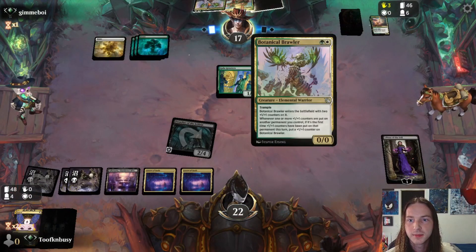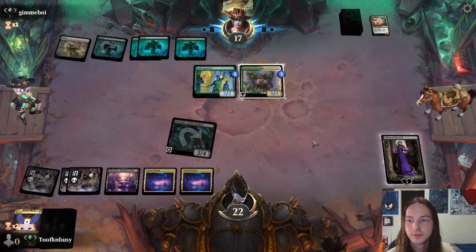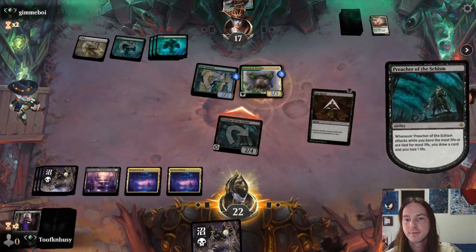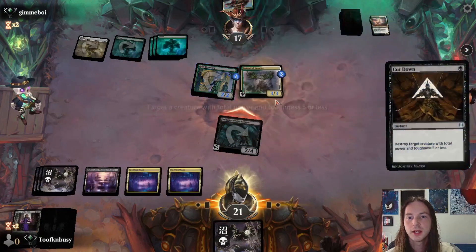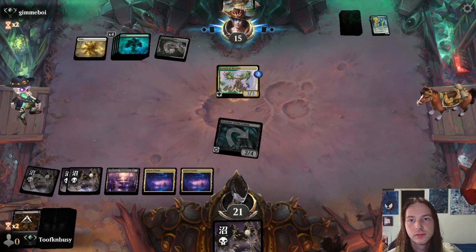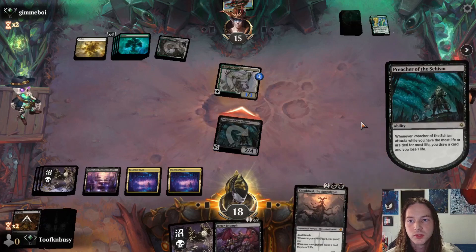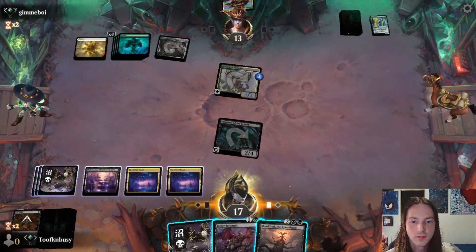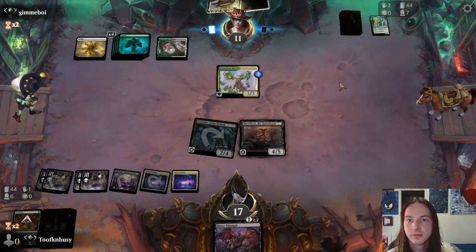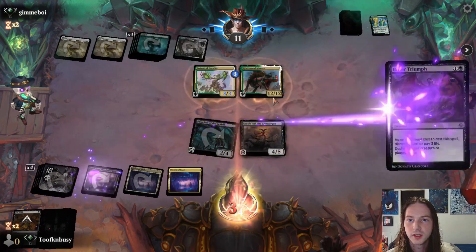Play out our land. Opponent plays Botanical Brawler, makes a treasure. Goodbye Liliana — if we don't draw something good we just lose. Cut Down the Greeter, hit the opponent, end the turn. He needs seven mana. Draw a card, play a land, play out Sheoldred. End of turn — two damage to the opponent. Bitter Triumph on the Galtha — goodbye Galtha. Good game buddy, I didn't mean to take your win from you like that.